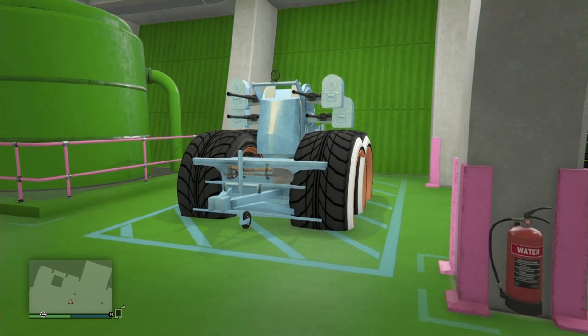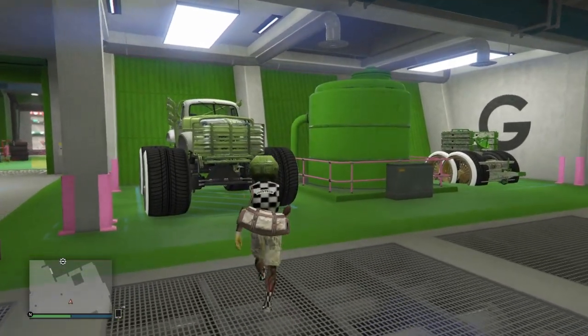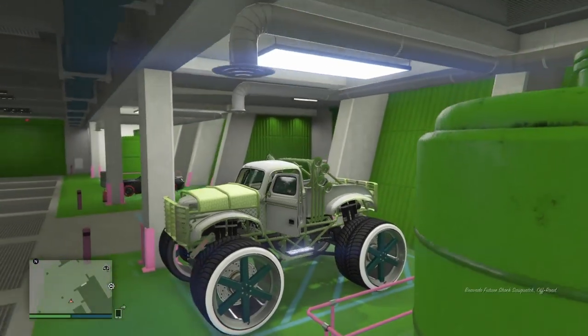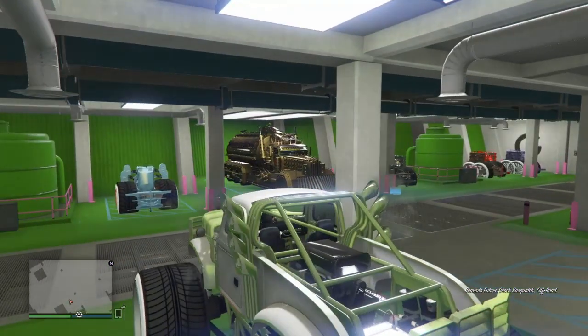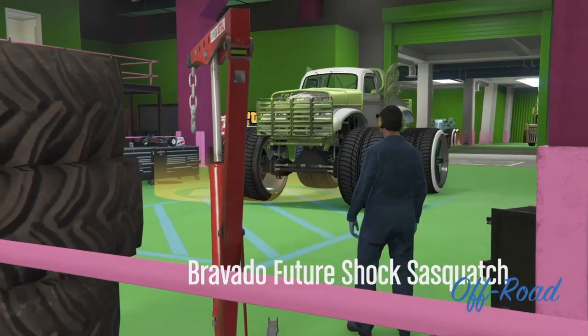You'll also need a donor car — as many AAs as you want to merge, that's the number of donor cars you'll use. I'm gonna use the rat truck; when it's fully upgraded to a Sasquatch it gives you the option to change the Benny's wheels to whatever wheel you like. This donor car needs to be upgraded exactly like you want your AA trailer to look.